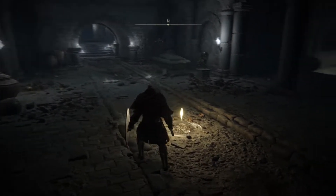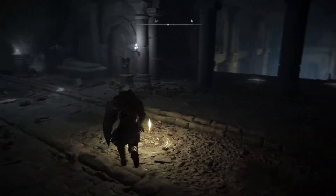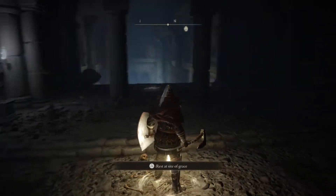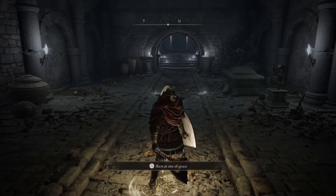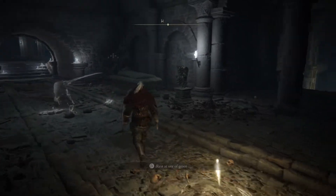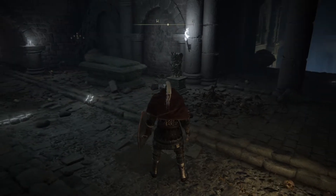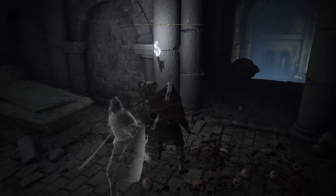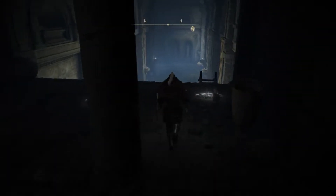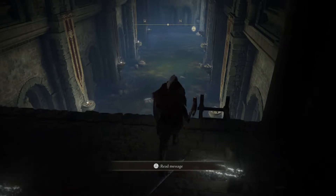Hello everyone and welcome back to Elden Ring. In this episode I'm going to show you how to get three talismans that are very important to get as soon as possible. The first one is in the Stranded Graveyard, which is the start of the game, so you can come back to this if you don't have the Stonesword Keys — you actually need two of them to open up this fogged area.